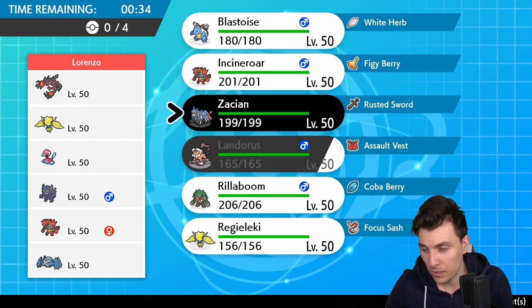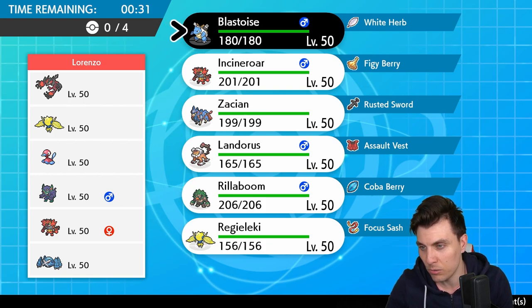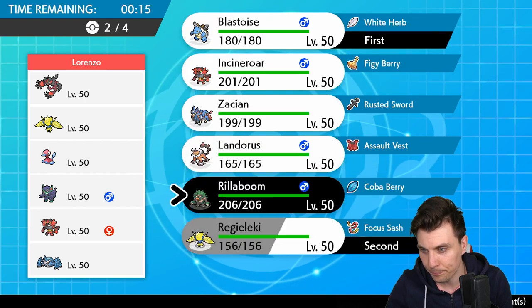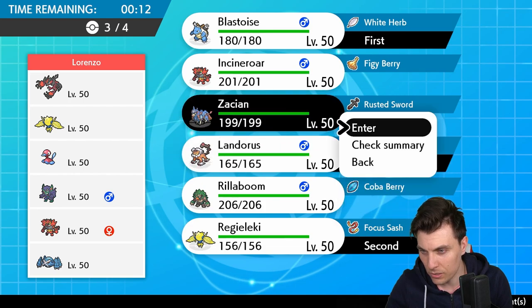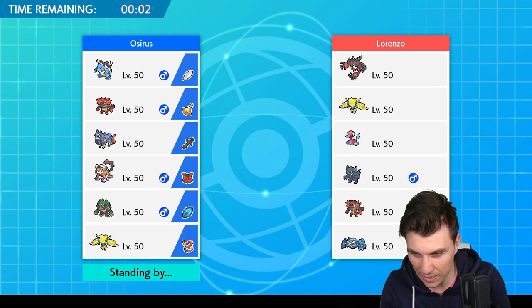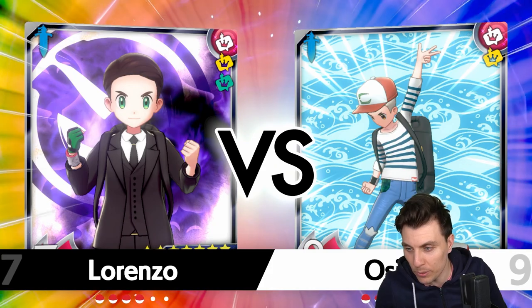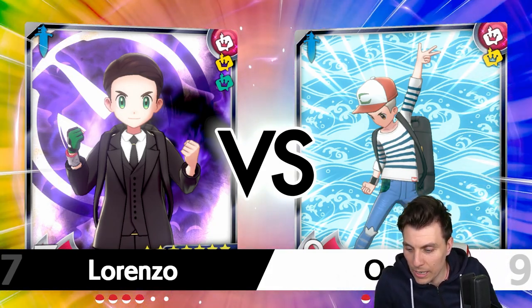Metagross is a bit awkward for us. If they go Trick Room, Blastoise is a good option. Let's think about this: I'll go Blastoise and Aleki lead, bring Landorus and Zacian in the back — we won't have Incineroar, but the ground type may provide better support overall. We'll lock in with those four and see how we get on against Lorenzo. Hopefully we can get the three-peat!